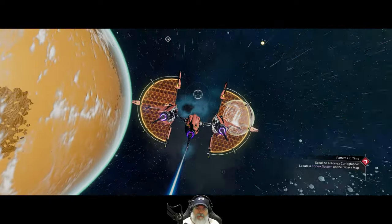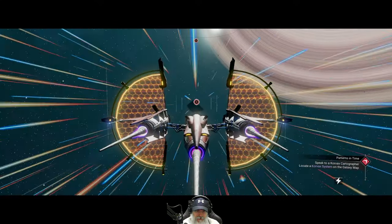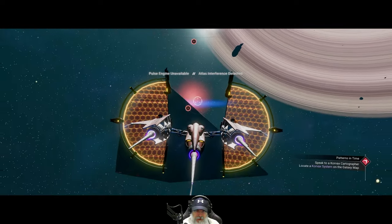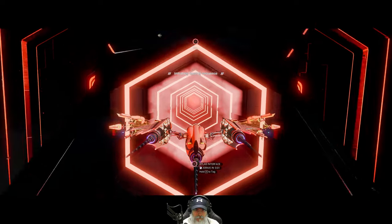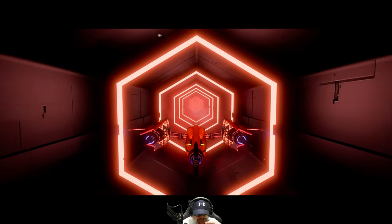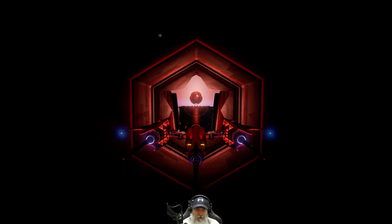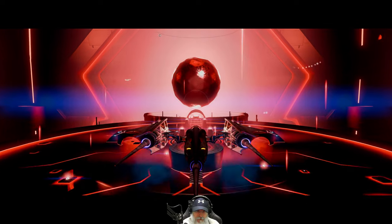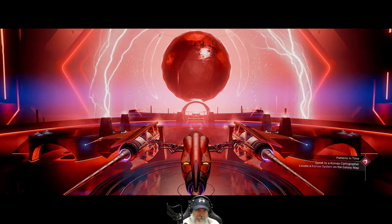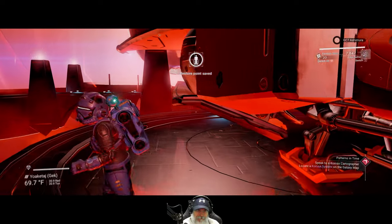Now let's head to Atlas. We've met him once during the storyline but we haven't just randomly gone to say hi. Supposedly from what we've learned so far, Atlas is supposed to be a god and supposed to have created all of these galaxies, but that's not crystal clear — there might be more to it than that, or less to it for that matter.